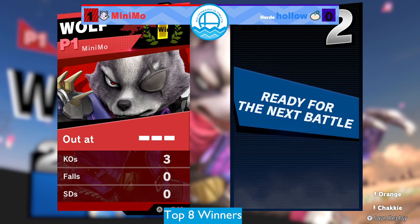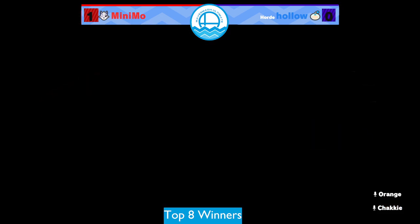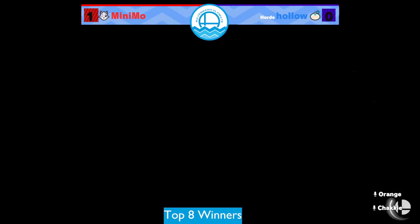Hollow having basically no footing throughout that game - just almost always in the corner or without pikmin, basically, because minimo is either pressuring hollow to get rid of them or just killing them outright with all these attacks that both deal with the pikmin and zone all of them out from certain areas of the stage.